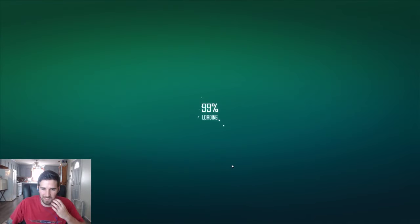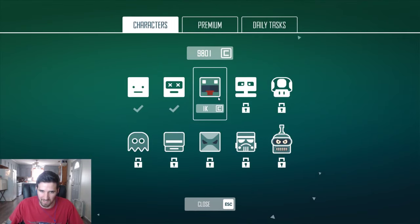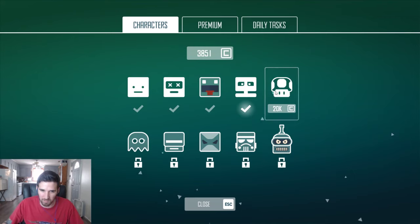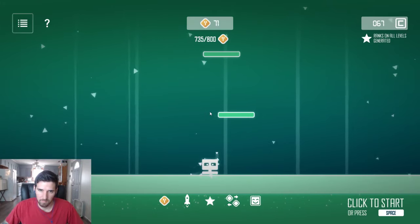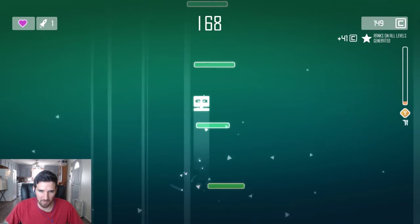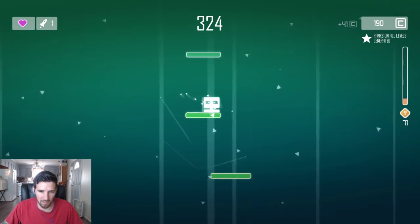We got to 5,000 on our first playthrough and we got a ton of credits, so that's dope. Let's get all the characters if we can. That's actually really expensive — let's get this guy, and possibly this one. I want the mushroom. Oh, they got Bender too — look at all this stuff! That should be the one if I don't die super early, and then we should get new colors.